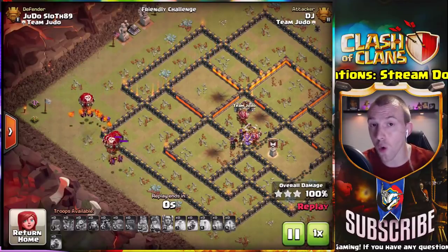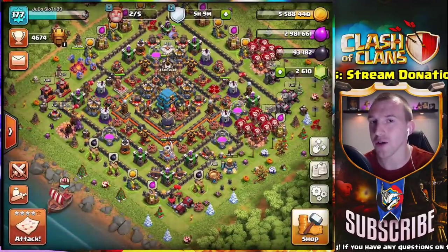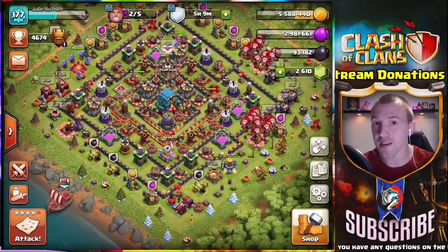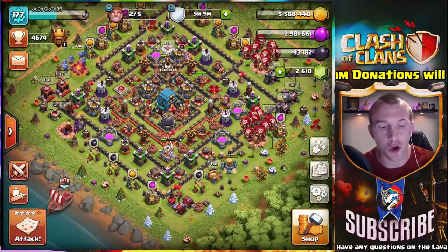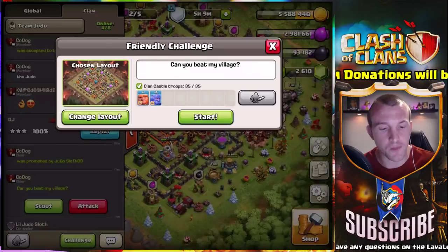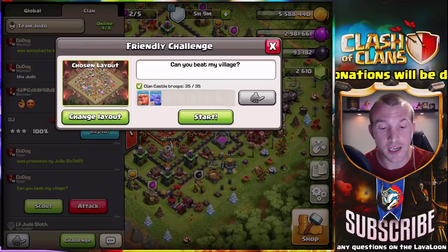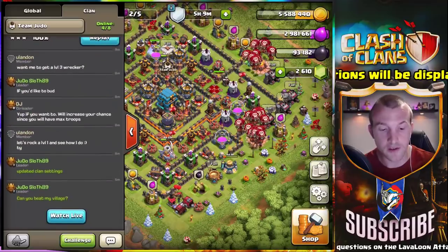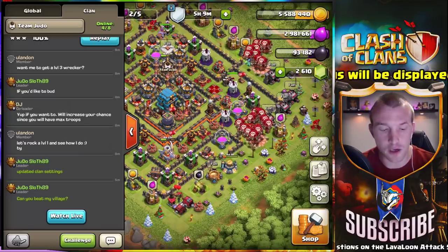We've just seen one of your replays that you attacked on one of my bases earlier. I'm going to throw up another friendly challenge against one of my other bases. Maybe you can break down this base — tell me whether you think it's a good one for LavaLoon, how you would attack it, or if it's not, what type of bases you don't go for. Anyone that wants to join the clan feel free, and DJ can try and attack your base as well.